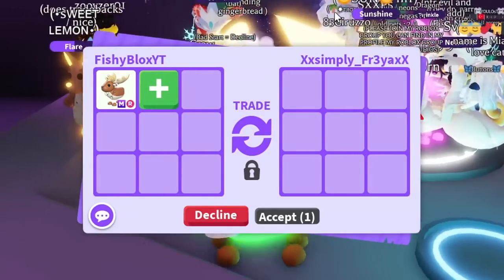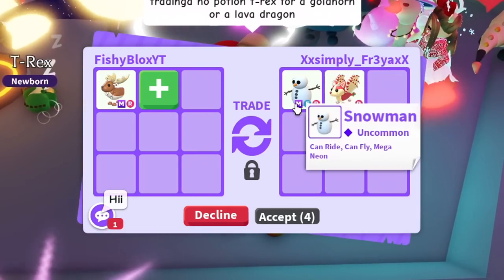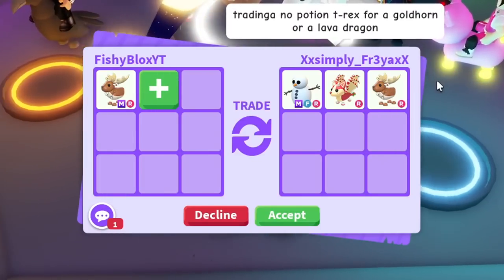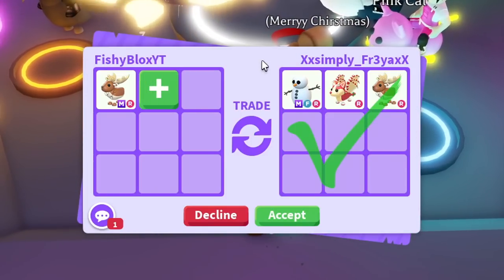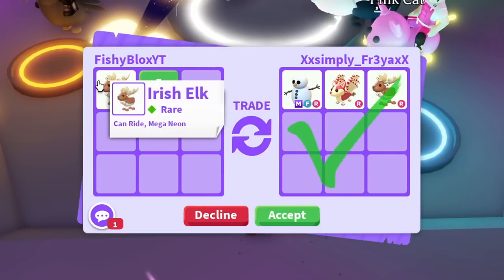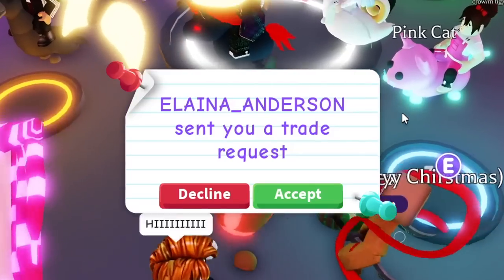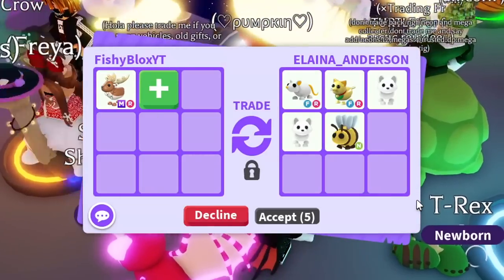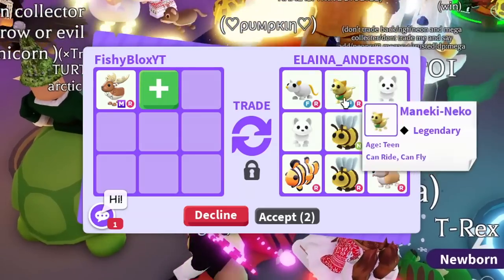We're in a new trading cave server — I hope I have better luck here. The first offer is a mega fly ride snowman, a ride strawberry shortcake bat dragon, and an Irish elk with ride. I think it's still a little too low. The snowman is really cool but I don't know if it has much trading value. I told them I'll think about it. Every second I don't trade this it loses value, so I have to trade it soon.